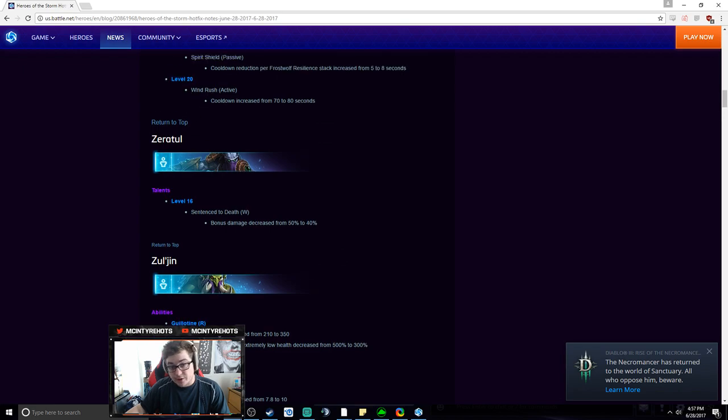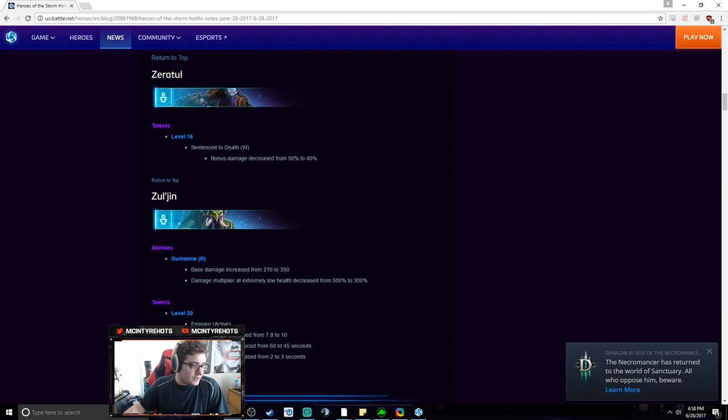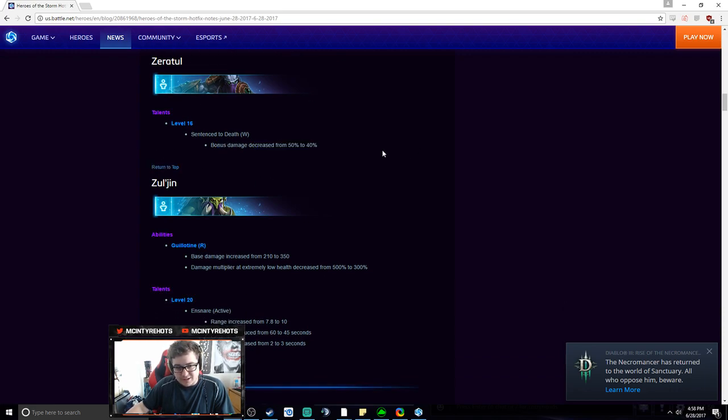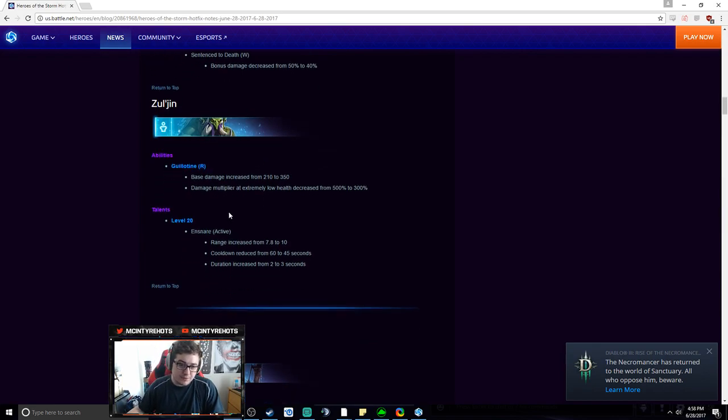Wind Rush has just been made a longer blink — I still think it's probably the best level 20. Zeratul change: bonus damage decreased from 50 to 40 on his level 16. I still think he's a top hero and still gets picked a fair amount — he still has Void Prison. This is just them trying to make it so Zeratul doesn't one-shot everybody when he hits 20.